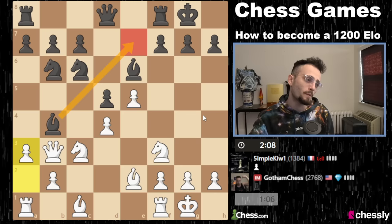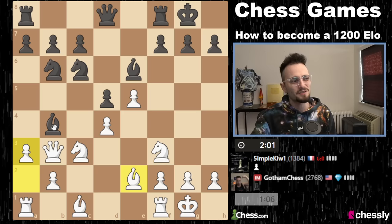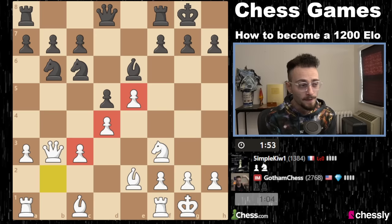I would not put it past my opponent to go back because I actually think taking here is a bit too committal — you don't need to do that. And I think at this level, intermediate players, it's okay to go back. He decides to take — it's fine, it's not like losing by any stretch of the imagination. But my opponent decided not to waste time. The problem with this though is that I have a very, very strong pawn wall now and more space.